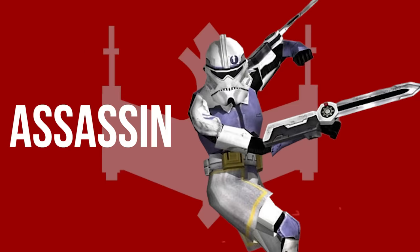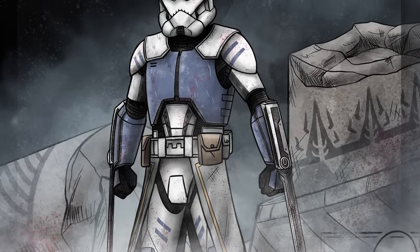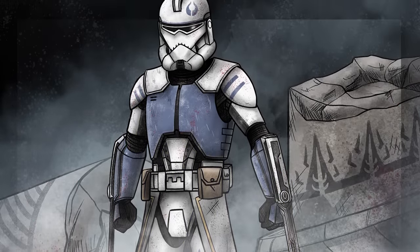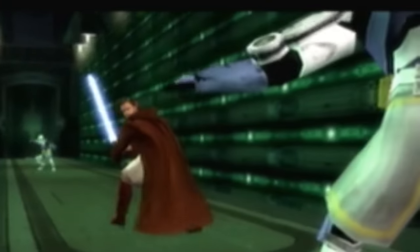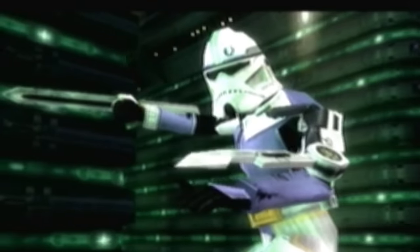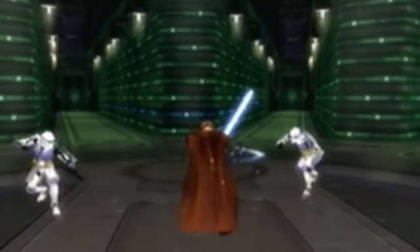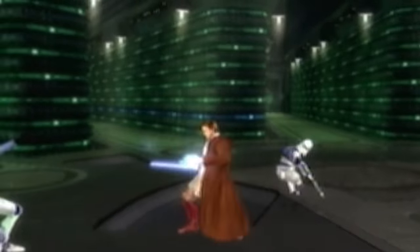Clone Assassins were commissioned by Supreme Chancellor Palpatine through a special order during the Clone Wars. The Assassins were trained specifically to eliminate Jedi by utilizing Teras Kasi, a form of unarmed combat. Through trading duels with Padawans of the Jedi Order, the clones developed greatly enhanced speed, an aptitude for anticipating strikes, and the ability to resist Jedi mind tricks. After Order 66, clone assassins were stationed at the Jedi Temple.